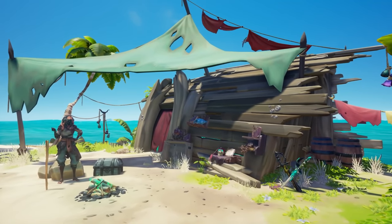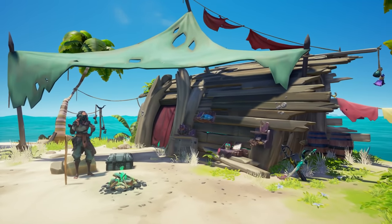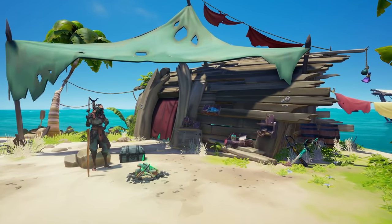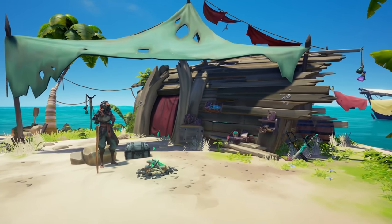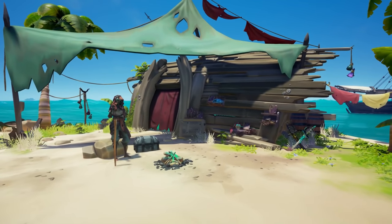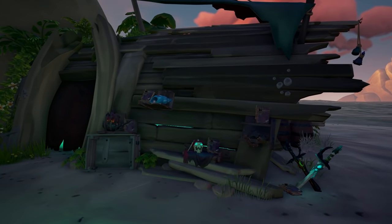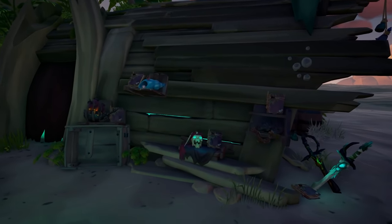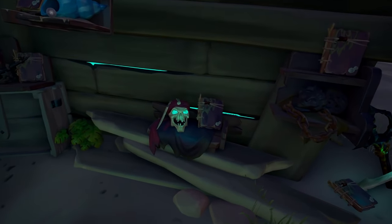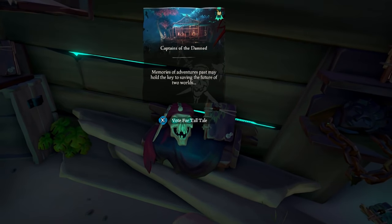Hey, what's up everyone? HippoTC here, and in this video I'm going to show you everything you need to know for tall tale number three for A Pirate's Life. This is a complete guide, and I'm going to show you everything, including the puzzles and where all of the journals are. Just like the other tall tales, you're going to start this one at the shack on the beach on any of the outposts. Go find the skull called Captains of the Damned and put your folk down.